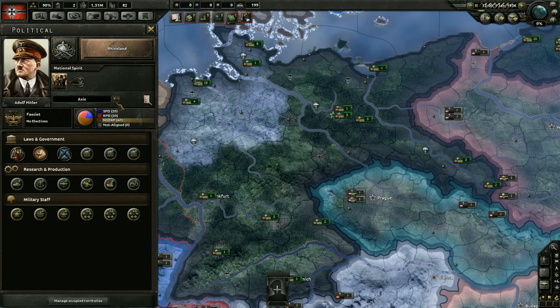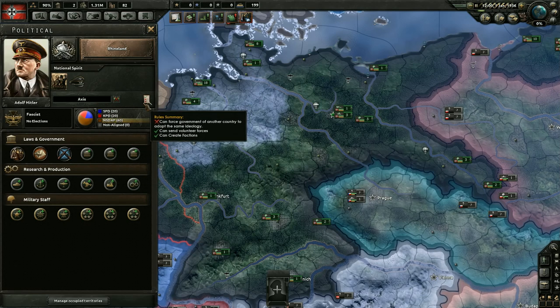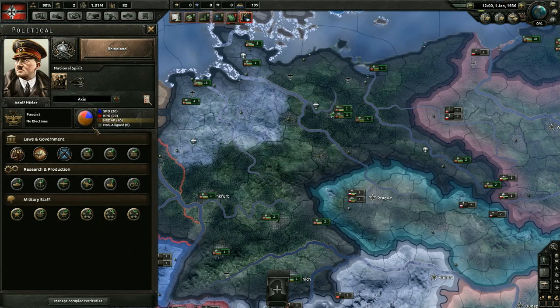Moving down, you'll see our faction — we're part of the Axis faction and we are the leader, so we could dismantle that faction. You also get a brief summary of your faction, and here's the breakdown of the political parties in our country. I'm not going to go over all of these — you can figure those out as you play. Let's move on to laws and government.